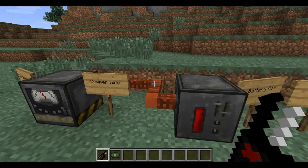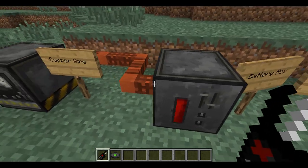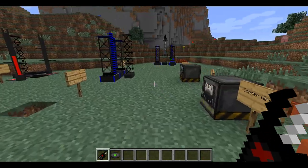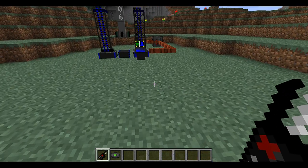To charge your battery, you have a battery box and a coal generator connected by copper wire. You put coal in the generator, it goes through the copper wiring, and you place a battery in the box to charge it — pretty basic. There's also the electric furnace, where you put a battery in to make smelting go faster. So if you're smelting food and want it to go quick, just put a battery in there.